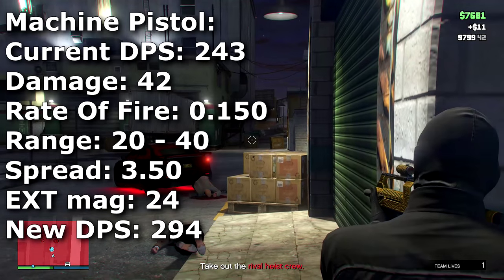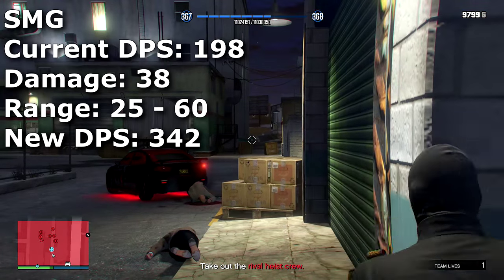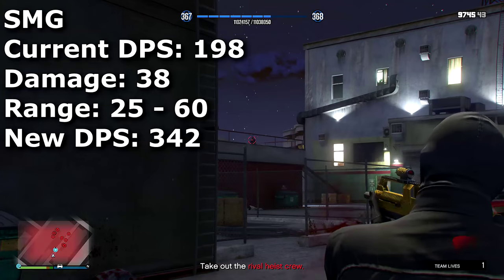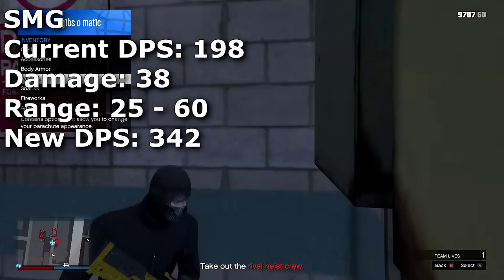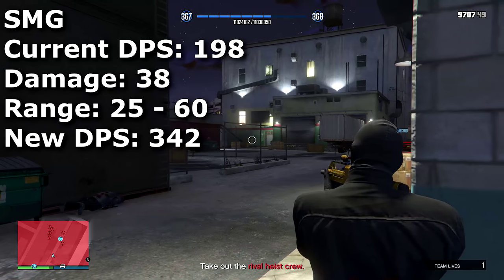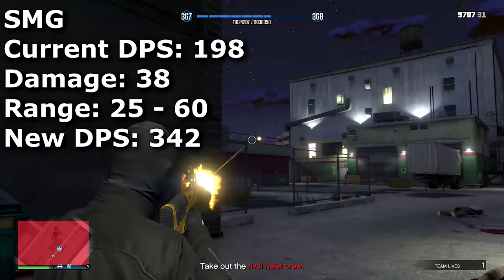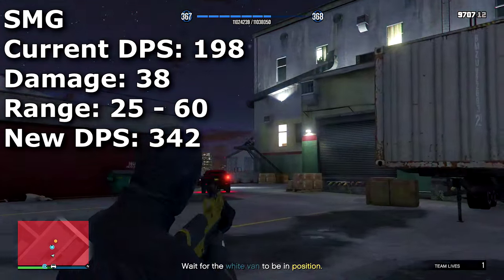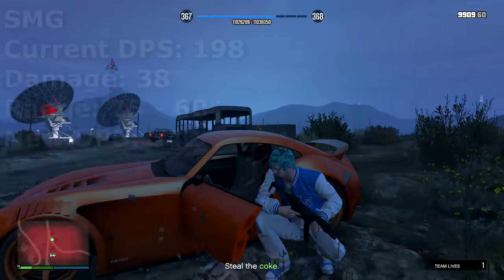This brings the Machine Pistol to a new DPS of 294. Moving on to the actual SMGs — the SMG has a current DPS of 198 and will have a damage of 38. While that's quite high, it has pretty terrible range. I want these weapons to be close range powerhouses with a range of up to 60 meters. That may sound like a lot but in GTA's free mode environment it really isn't. The new DPS would be 342, making it your standard, average SMG.